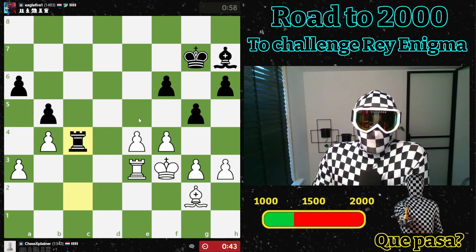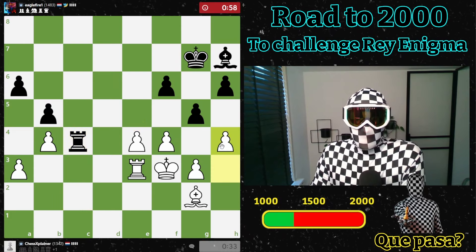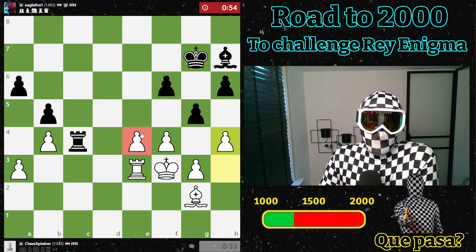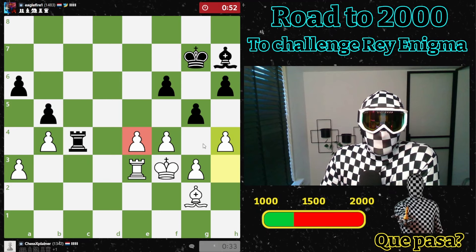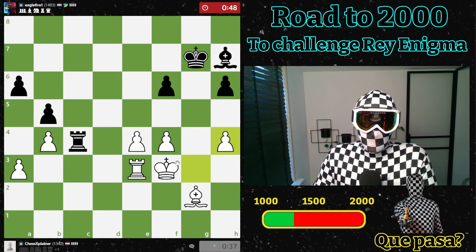Or you can also just start moving the pawns up the board. How about this move? Let's play this move and create a passed pawn here for me — that's what we want. The bishop will sooner or later start attacking these pawns.